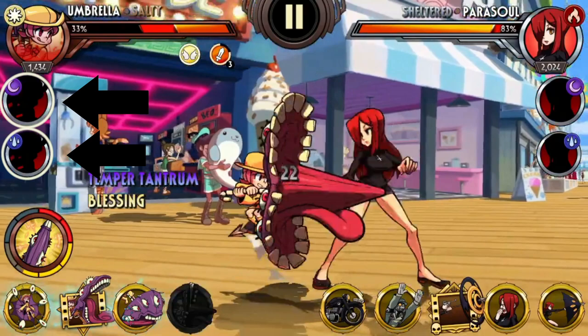There are three special moves here — one is a command grab, and a blockbuster called Tongue Twister that's gonna be played in the gameplay. Temper Tantrum is the ability for Umbrella Salty here — she gains Enrage and Blessing when she blocks. Just three stacks of Enrage like that is quite strong.